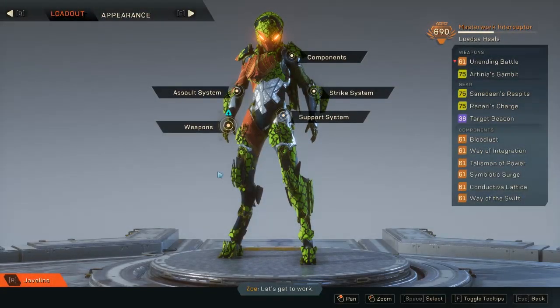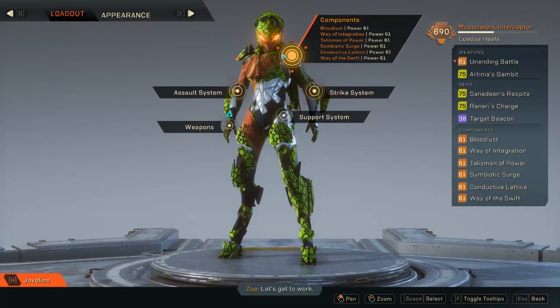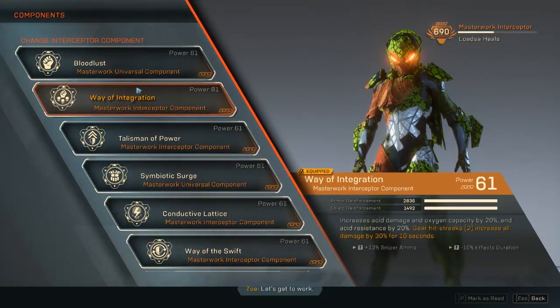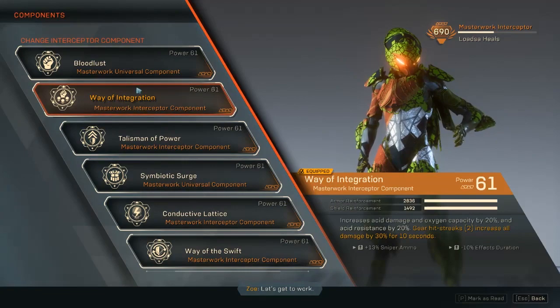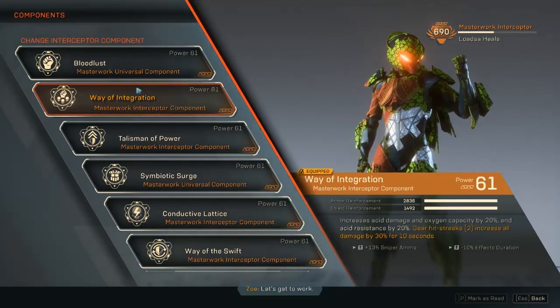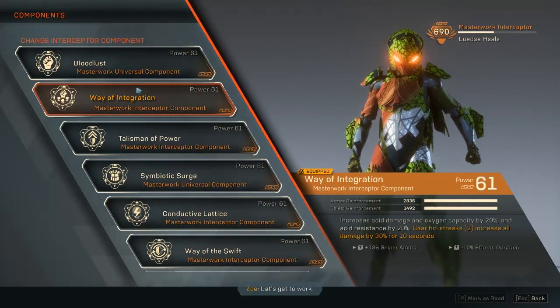Hey there freelancers, this is the Bearded Gamer. Today we'll be looking at a build for the Interceptor. This build is based around melee attacks, as the Interceptor does melee damage. The goal is to have as much survivability as possible, which is tough because the Interceptor is very fragile. The good thing is its components give a decent amount of armor compared to shields, so we'll base our items on max armor and healing.